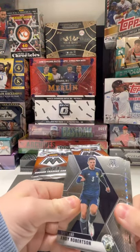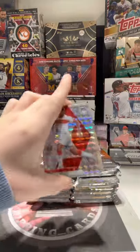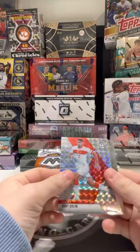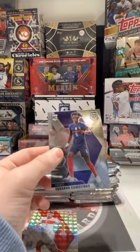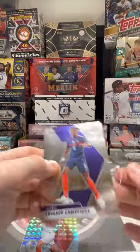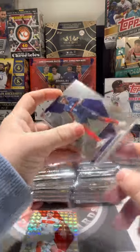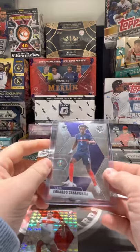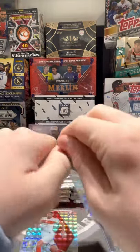Alright, first pack. Got a Mosaic Parallel — Kasper Dolberg, Zeki Celik, plays for Lille over in France. Ruben Nige. Kamavinga starting off nice with a nice rookie — Luka Telly and Malinovsky. Eduardo Kamavinga, very nice start. Get a very solid rookie, top five for sure on the Kamavinga.